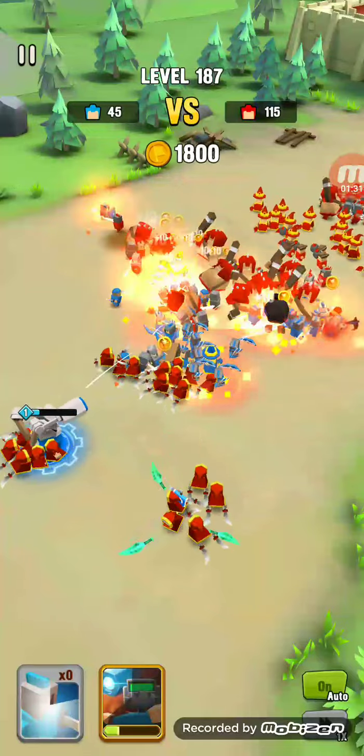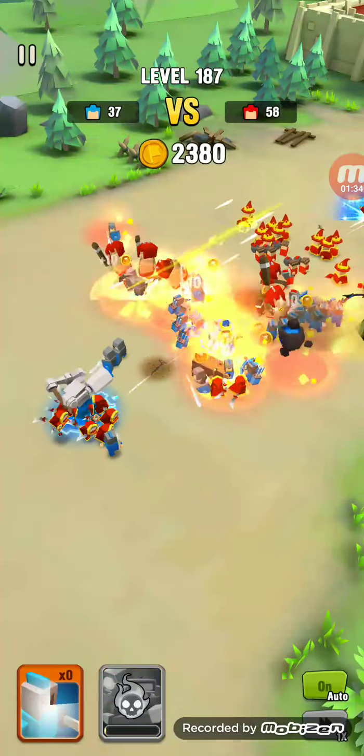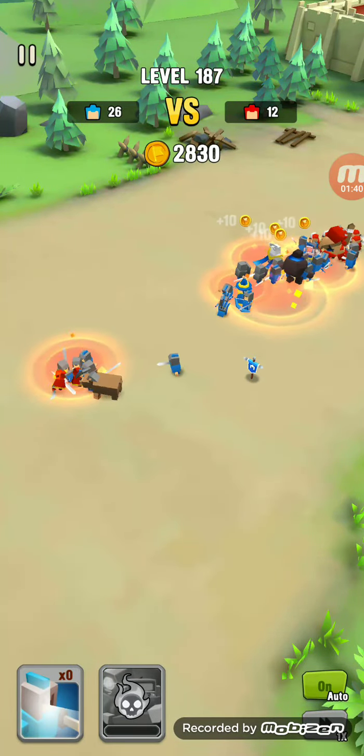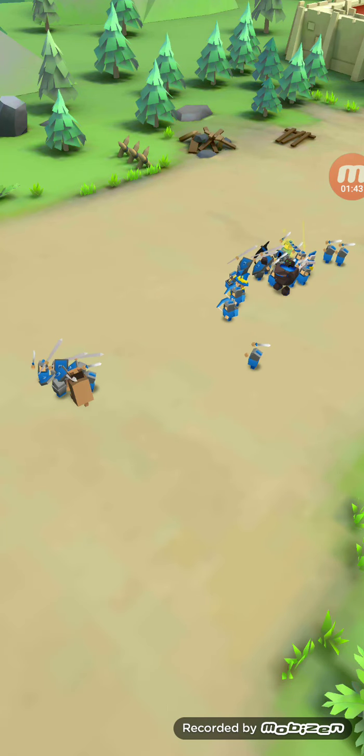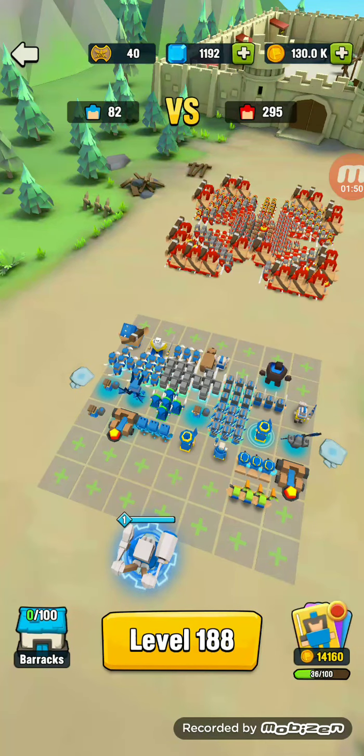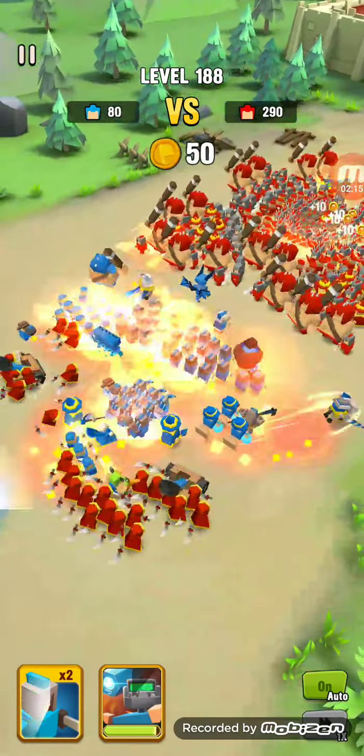The ghost assassins are just killing everything, and my hero is down. The ghost assassins are down, which is good. I have to change up my formation though. I want to keep some infantry back here with guards. The front line is pretty good for now — three star, two star, one star.